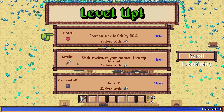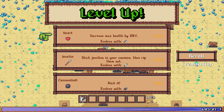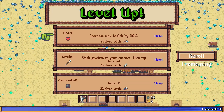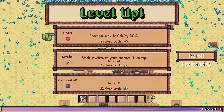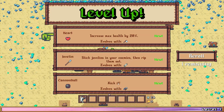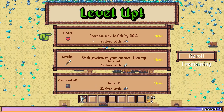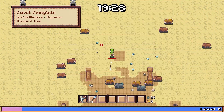Like Vampire Survivors, we have item synergies here — it evolves with certain things. So my current loadout... I don't know what this little horn-looking thing is, I assume that's my current weapon. We could take a javelin or a cannonball, or we take more health. Stick javelins in the enemies and then rip them out, or a cannonball — kick it. I'm not sure if that means I actually have to kick it. We could reroll as well, but for the first ride out, let's try out the javelin.